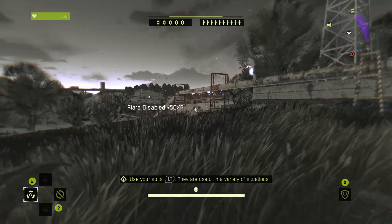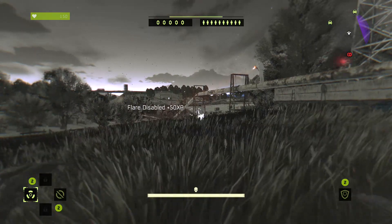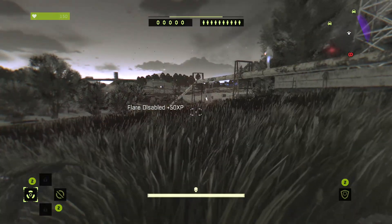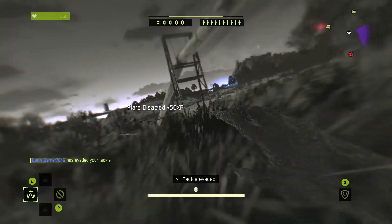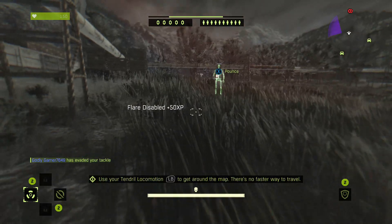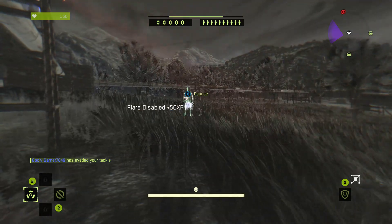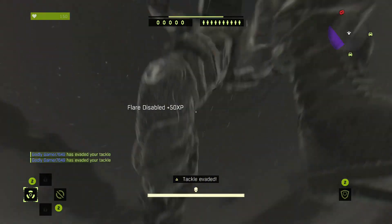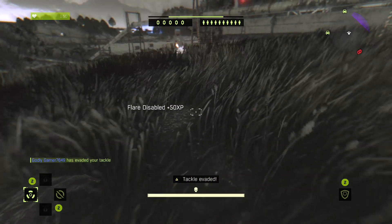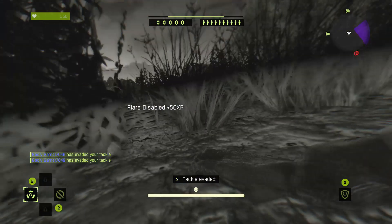The tackle method — so watch closely guys, I'm gonna try and tackle Mitch, he's gonna dodge it, and you guys will see that I get XP for it. Even though you won't be able to see the XP pop-up because of all the flare disabled stuff, I'm actually getting XP. To evade it, you just press RB and move to the side.